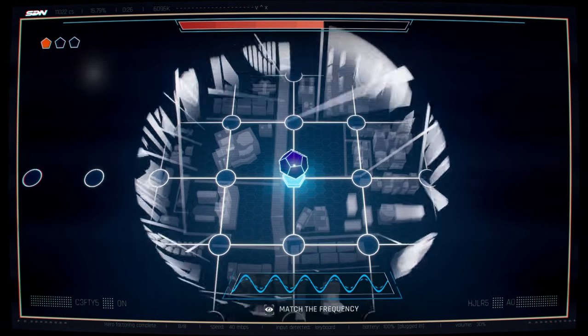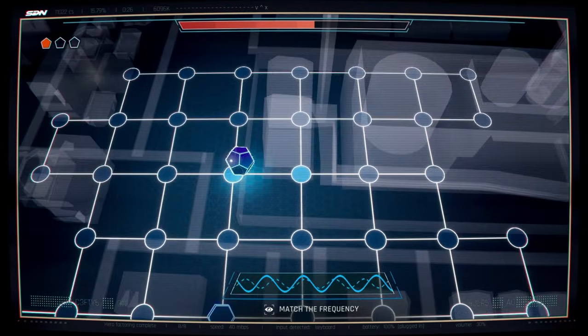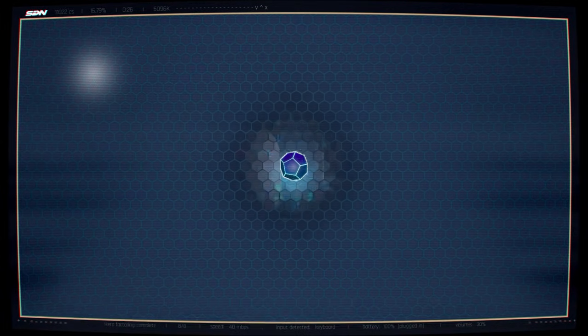Going back to our grid here, we've got to isolate the signal. If you go directly to the right you're going to get it, and then go straight up — about three squares up. It's up in the top right area. And that'll be it for that first hacking mission.